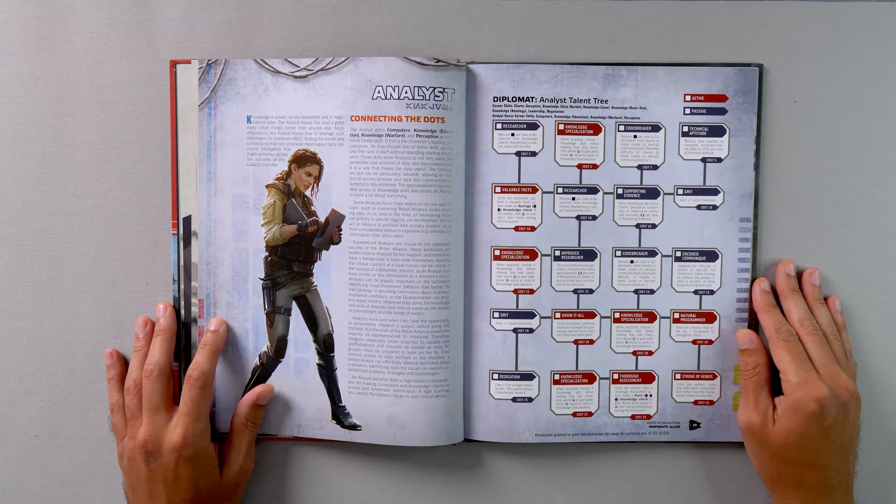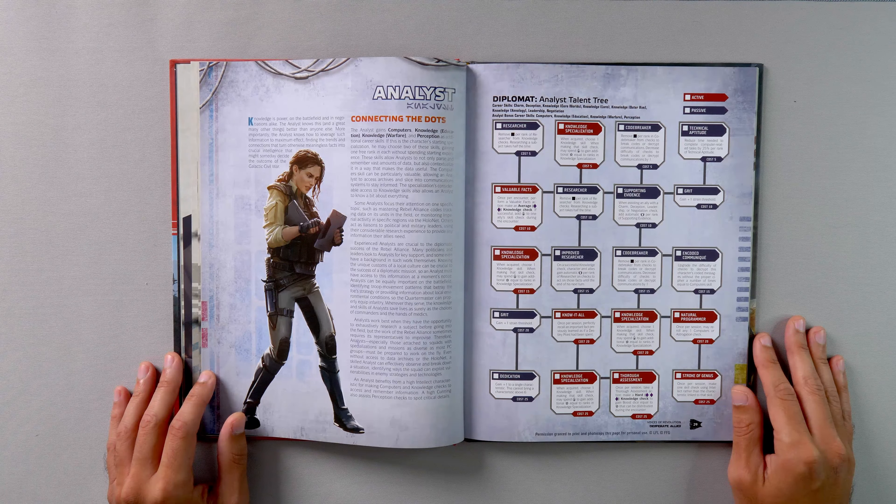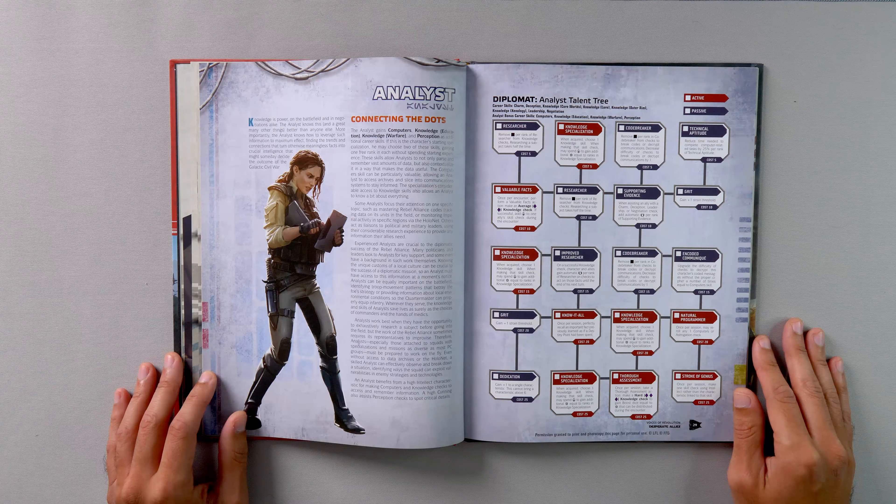In the fourth tier, we have another rank of Grit, another rank of Knowledge Specialization, Know-It-All — once per session, perfectly recall an important fact previously learned as if a destiny point had been spent — and Natural Programmer — once per session, may re-roll any one computers or astrogation check. In the final tier, we have another rank of Knowledge Specialization, a rank of Dedication, Thorough Assessment — once per session, make a hard knowledge check to gain boost dice equal to successes distributed during the encounter — and Stroke of Genius — once per session, make one skill check using intellect rather than the characteristic linked to that skill.